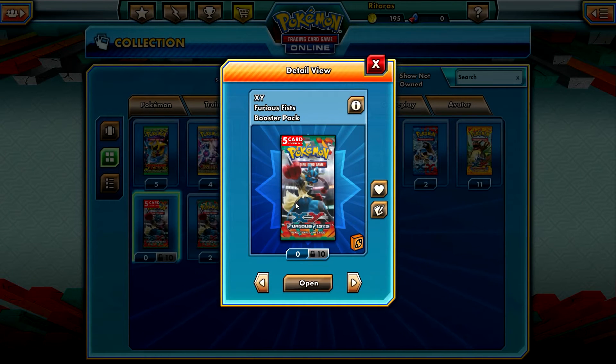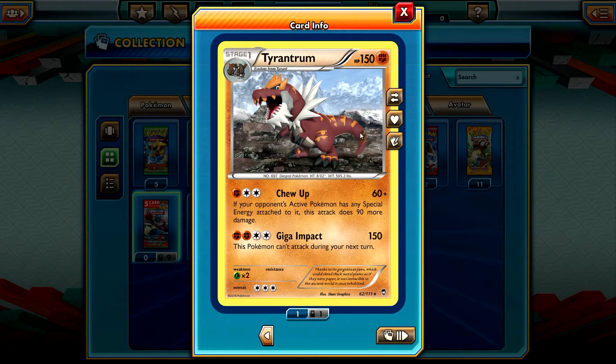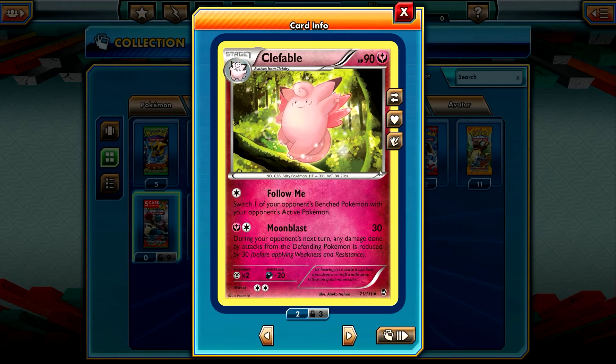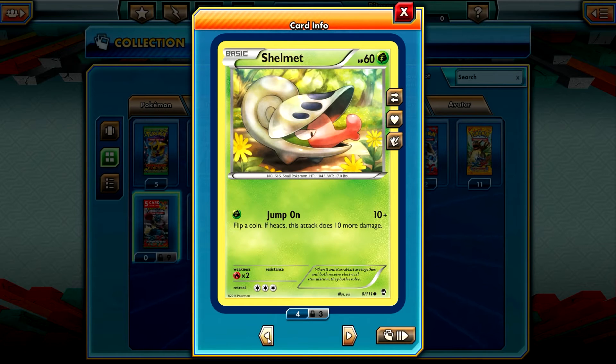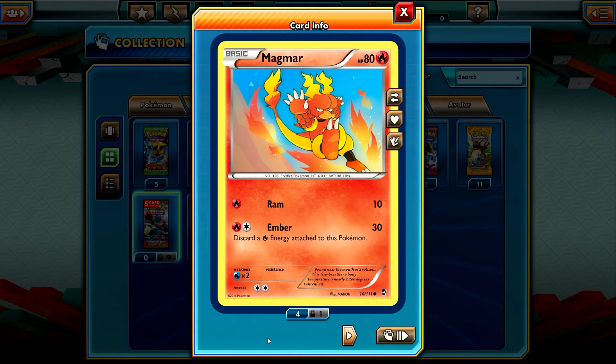10 non-tradable booster packs with 5 cards each. Let's start off — not clicking fast. Let's see the rare: we have a Tyrantrum, disappointing rare right there. And is that a reverse holo? Doesn't look like it — Sableye, Noibat, and Magmar.